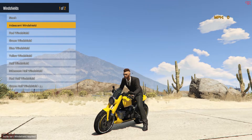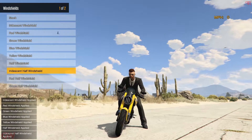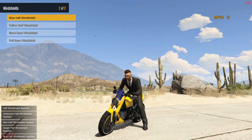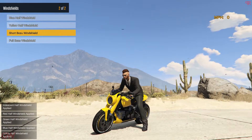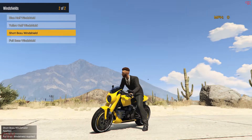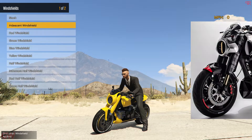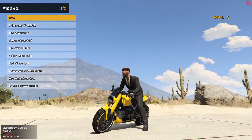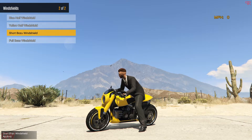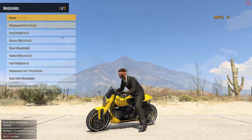For the front visor or windshield, there are colored windshields, a half windshield slightly bigger than the stock, and Bōzu windshields in short and long versions. The long version actually suits the motorcycle, though those two inlets are a bit funky. The stock one is actually how it looks in real life, so I'll be going with the stock look — it's pretty unique.